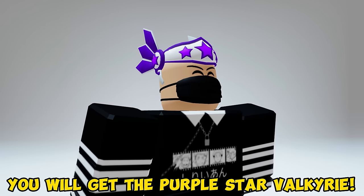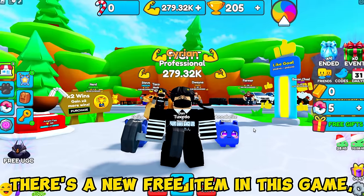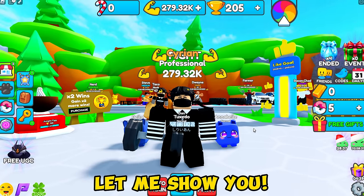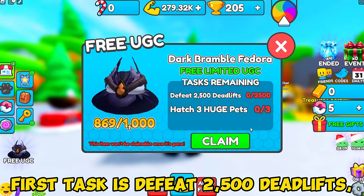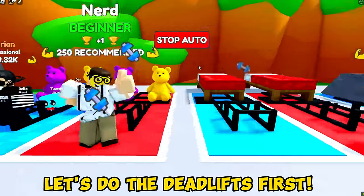You will get the Purple Star Valkyrie. Join the Deadlift Simulator — there's a new free item in this game. You will need to do two tasks to get it. First task is defeat 2,500 deadlifts, and the last task is hatch three huge pets. Let's do the deadlifts first.